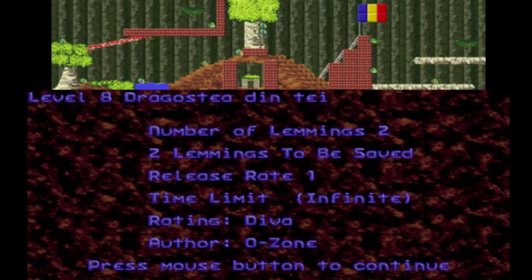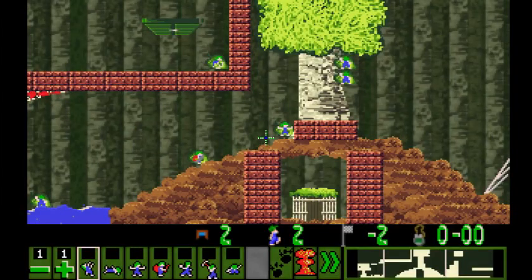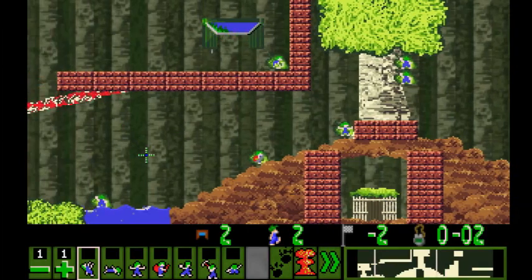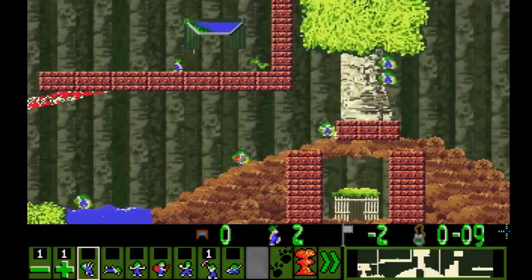Level 8: Dragolestia Dinti by Ozone. I apologize for butchering that title. It's another nice-looking remastered tree level with a lot of pickup skills. Is that the Belgium flag? Maybe, I'm not sure. Two lemmings, only two, and we've got to save both of them. We have no skills - this is a level where all of the skills you need to get were pickup skills.